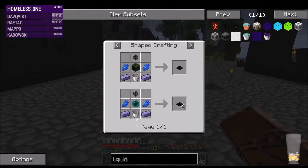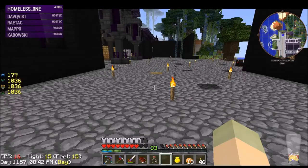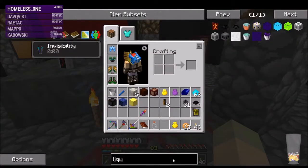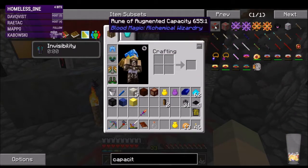Let's see about making the fluid liquid transfer node — I'm so afraid of looking at this one. Not bad. We'll probably just do this one again to get four. Let's go harvest the ender pearls we have, and look into increasing the capacity of the altar.